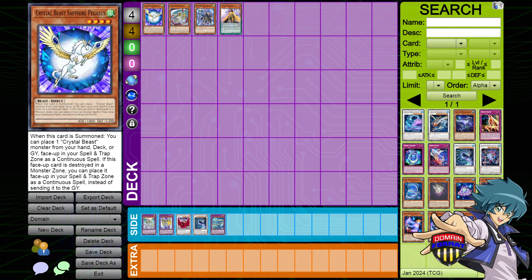Because your starter is your Deckmaster in this deck, you have access to Sapphire Pegasus, which sets up all of your plays. In contrast, I could have done a couple of other things, which is where we're going to go next with the next criteria.